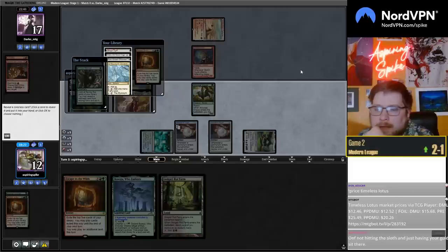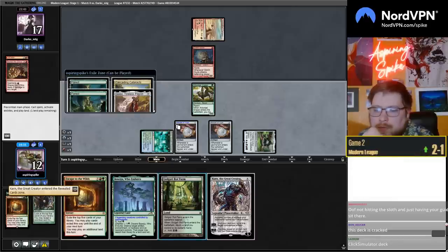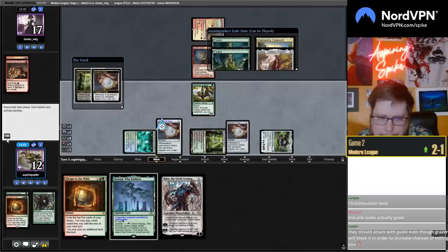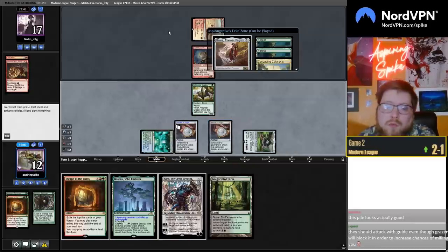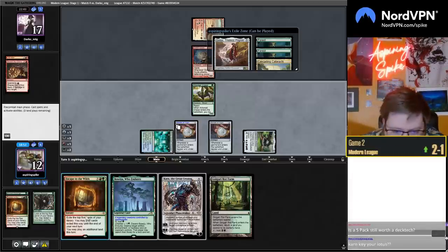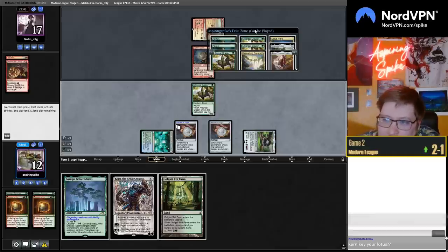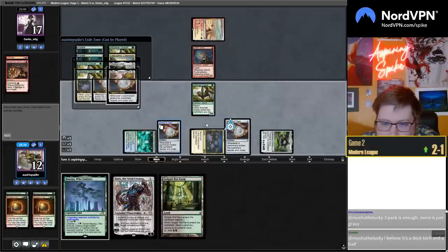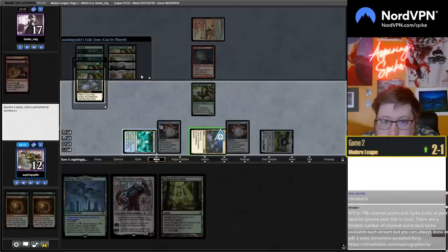This is so fun. Golos, Cataracts. Trying to think if I can afford to play the Stirrings first or not here — yeah, I should be able to, even if I miss. Well now — can I just go Golos, Lotus Field, Door? One, two, three — so I have four mana left after I Golos and get Lotus Field up to ten. Yeah, not enough. So I guess we Escape again. All right, that'll do it.